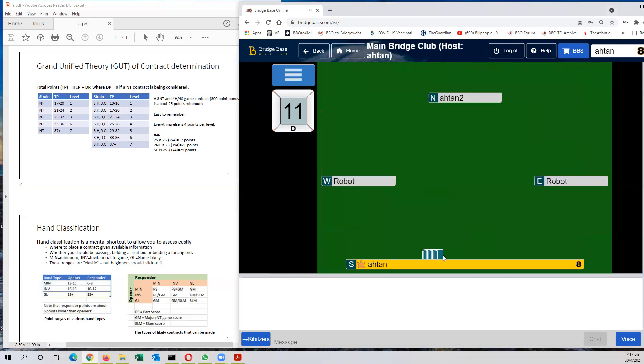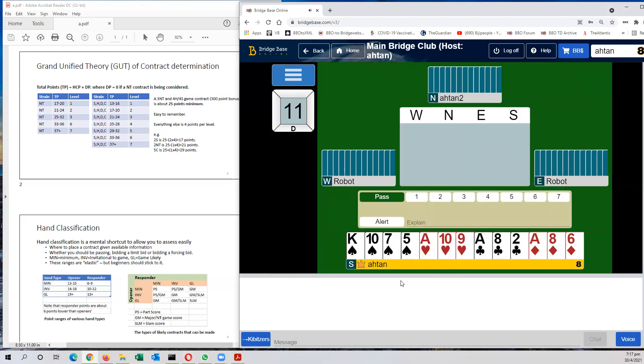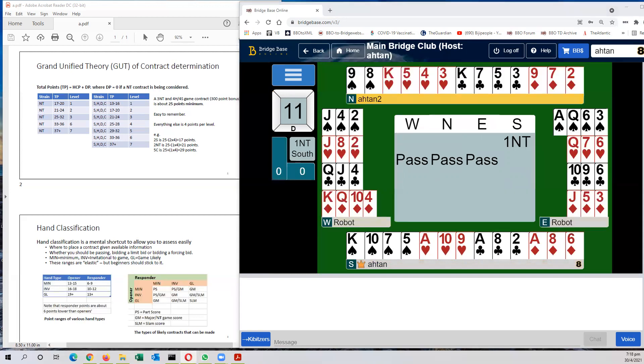Next. I have 15 high card points and a balanced hand. So I should bid 1 no trump. What does my partner bid? He passes. This is a very simple one. Partner has only 6 high card points. With 6 high card points, even if I had a maximum of my 17 high card points, there is no prospect for game. So therefore, given that there is no prospect for game, he should just pass and we play at the cheapest contract.